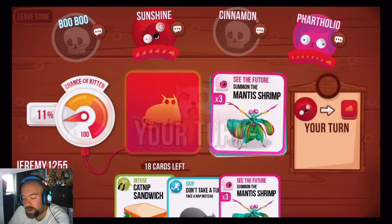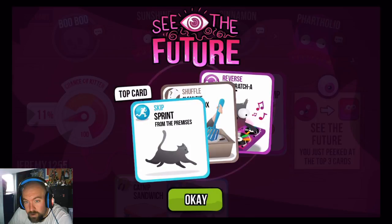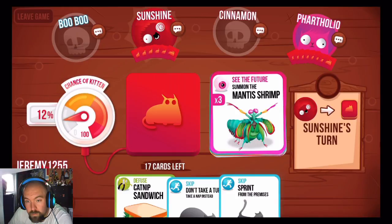My turn. Let's play the Mantis — see what's coming up. One, two, three kittens! So I've got a skip, a shuffle, and a reverse coming up. So if I draw a card I'll get the skip, I think. I'm going to draw a card — there's the skip. So I know for the next two turns I'm safe. If Sunshine or Fart Hold draw, I don't know what's left, but for the next two turns if I draw, I'm okay.